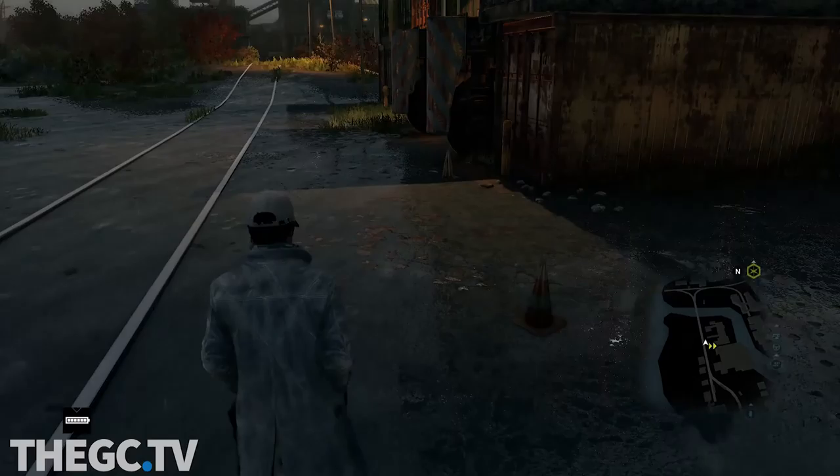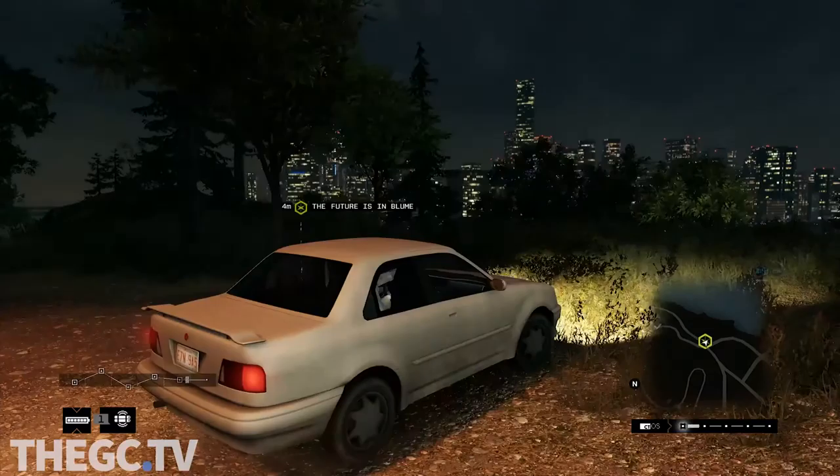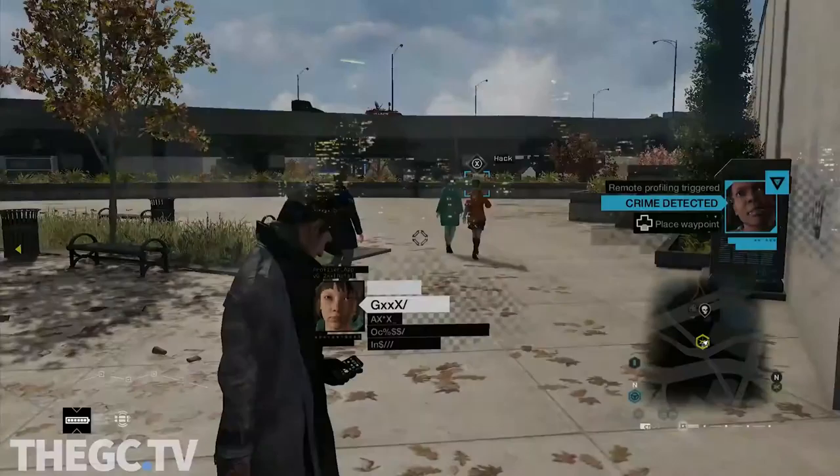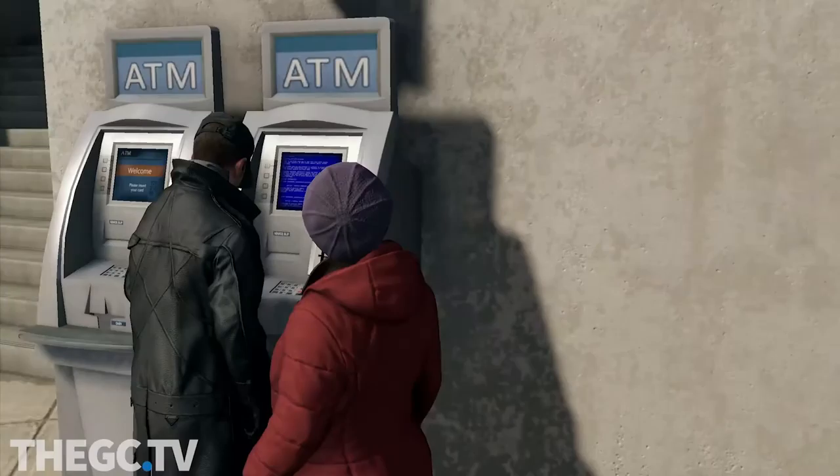Watch Dogs is an open-world game with a twist. You play as Aidan Pearce, the one-button hacker of Chicago. Aidan, using his cell phone, is able to control the operating system of the entire city. Using CTOS, Aidan can pull off some fun tricks like stealing random civilians' money, which for some reason you have to visit an ATM to collect — because like all good hackers, Aidan knows the safest place to keep your money is under your mattress.